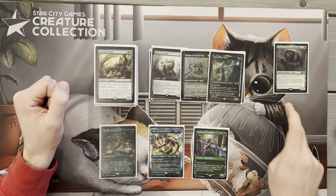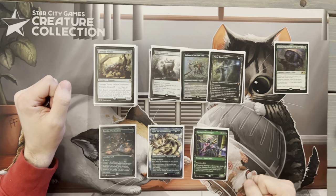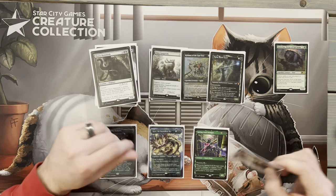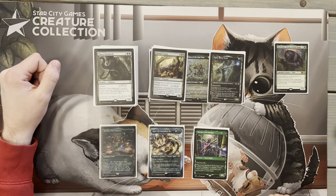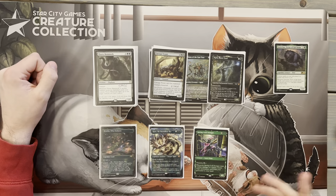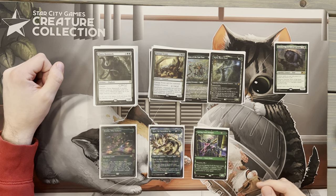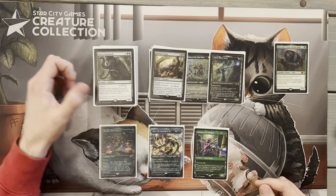Next we have Nylea, Keen-Eyed — helps with a minus-one reduction to creature spell casting costs, giving us a secondary reduction if Goreclaw becomes too expensive or gets removed. Then Carnage Tyrant, one of my favorite green creatures of all time — great in Standard, great in Commander. Six mana, four with Goreclaw out. Trample and hexproof makes it tough to deal with, and it can't be countered. Really good at being a solid beater.